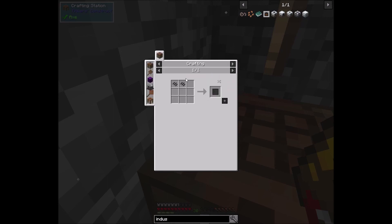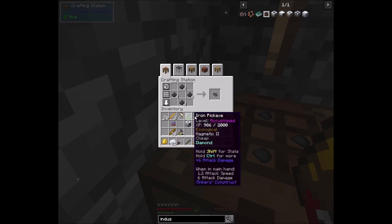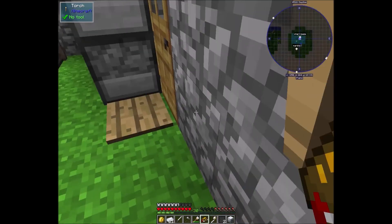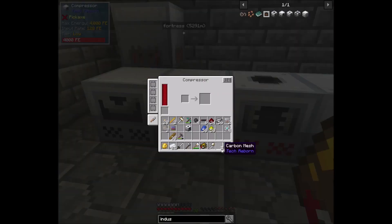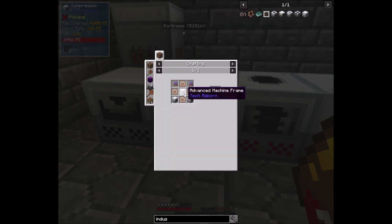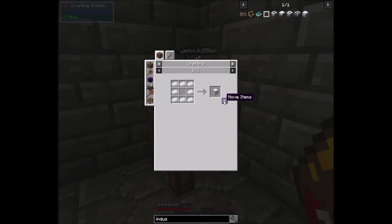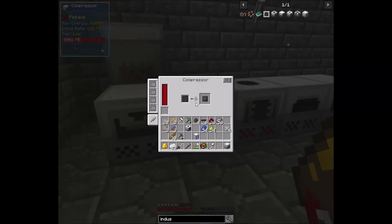Now we're just waiting on this stuff. I believe that's how it's made. Okay then it's like — okay, got the carbon mesh. I'll put these in the compressors. This one should be done — the advanced alloys. The only thing we're missing is another machine frame. Should be able to go over here and click it in. Good. I got two circuits left, so I'll probably need to make two more of those. Now we're just waiting on this — not doing too bad.